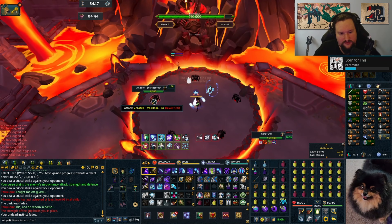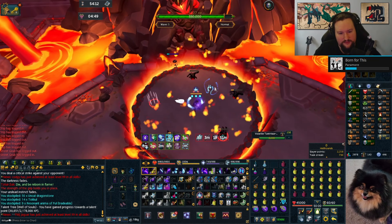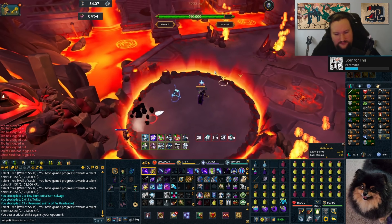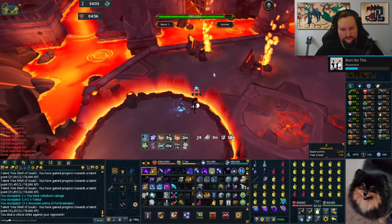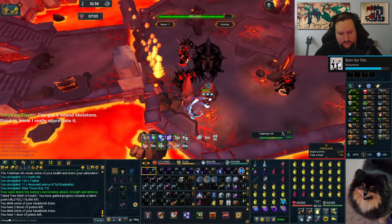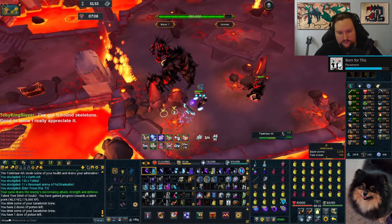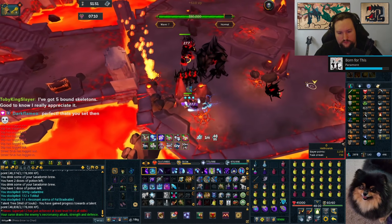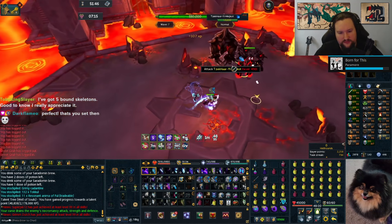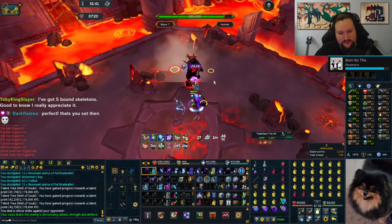Wave 5 is the first challenge wave and requires you to meet a DPS check against 5 spread out enemies. Fortunately threads of fate makes this completely trivial - you hit that, weapon spec one side of the room and then volley of souls the other side, and then just mop up anything that survived. Threads of fate is incredibly strong and will cause your next two single target abilities to hit 5 targets instead, so you want to be using this every minute. The best abilities to use with it are volley of souls and weapon spec, specifically the tier 70 to 90 special attack - it will just clean waves of mobs for you.